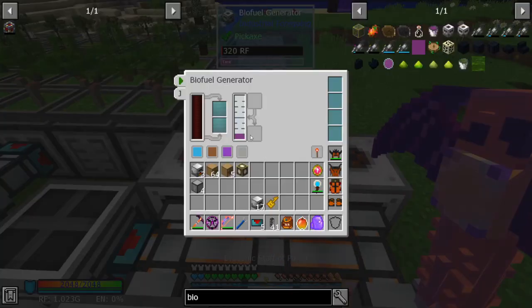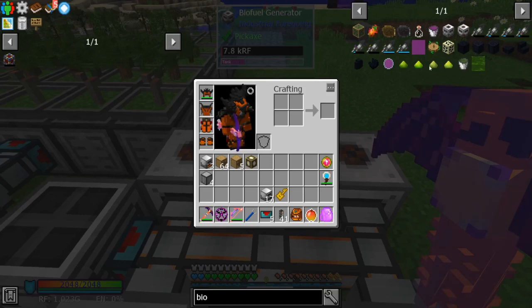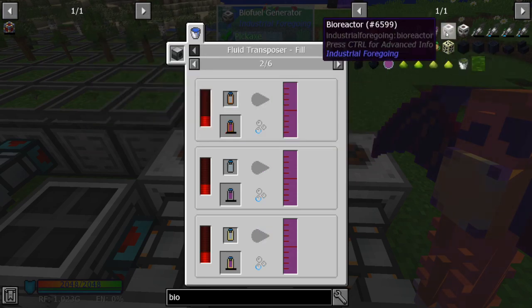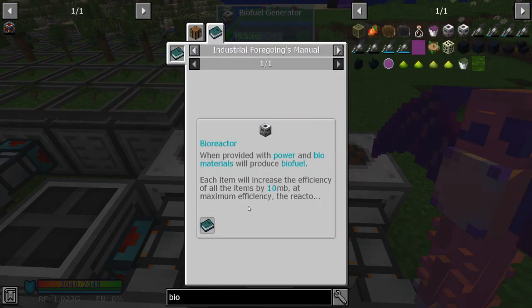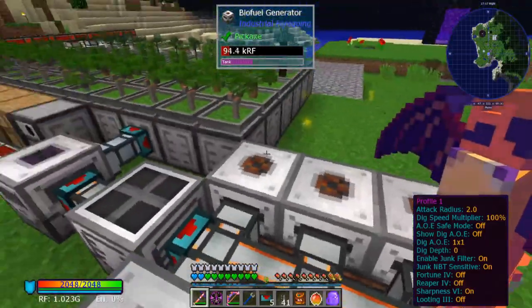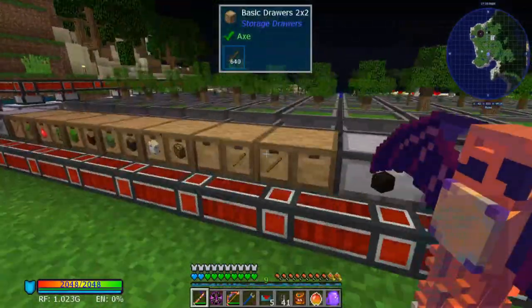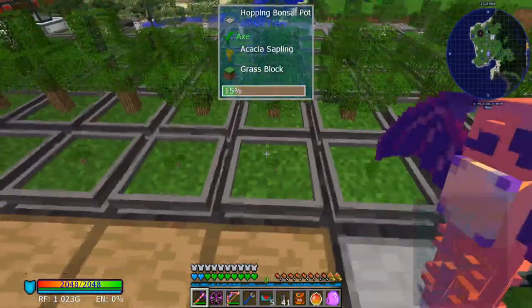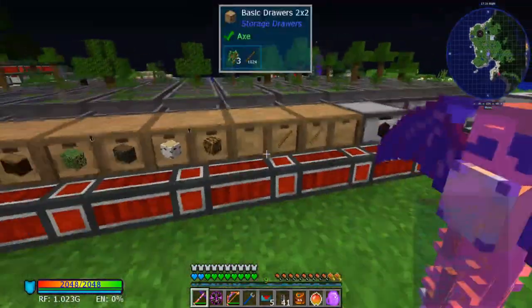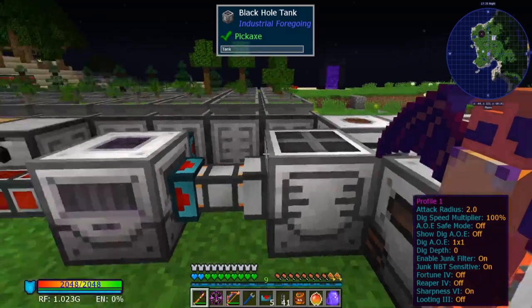These generators — 160 RF a tick for a total of 640,000 RF per bucket. So these will generate an extra 160 RF a tick. Now granted, you're only getting saplings roughly every 10 minutes per bonsai tree, so you don't get nearly as many saplings, but it is still extra power.